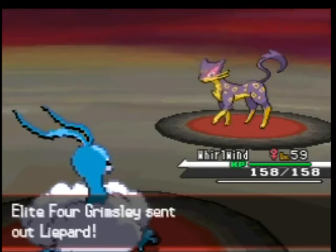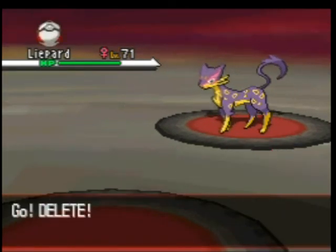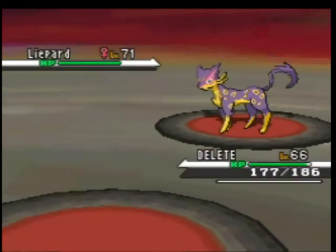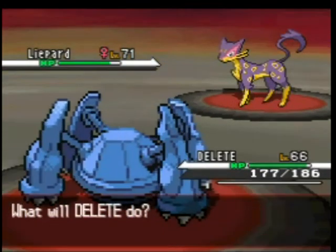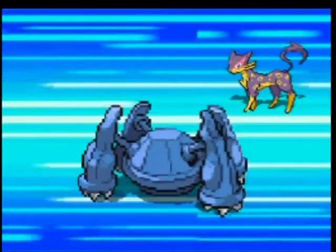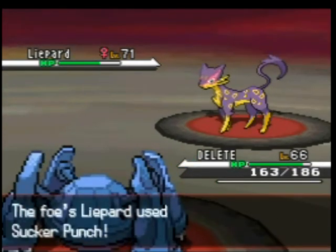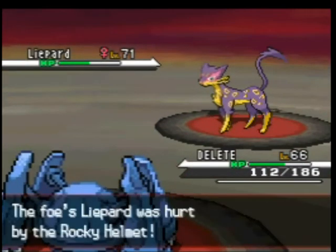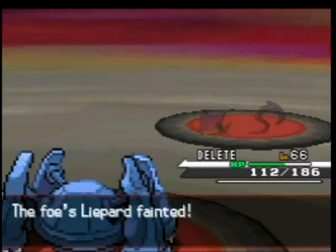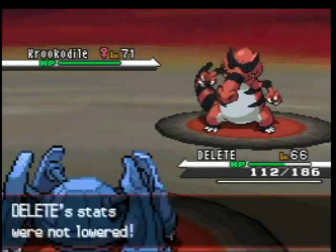Liepard is next. Liepard also has Night Slash, and I just don't feel comfortable setting up relying on defence boosts around something with a high critical hit ratio — it basically means you've got to be lucky to pull it off. The Marilyn walkthrough basically just suggests switching on Rocky Helmet for extra damage on the fakeout. The guide basically just says to keep resetting until you actually get lucky enough to get all those boosts off. If you don't outspeed after one Dragon Dance, you need at least two Dragon Dances and multiple Cotton Guards. It's just all too risky for me.